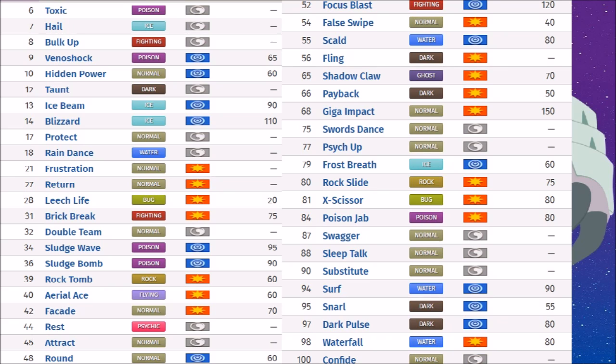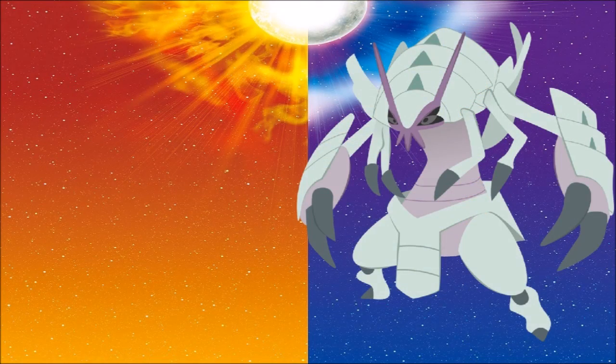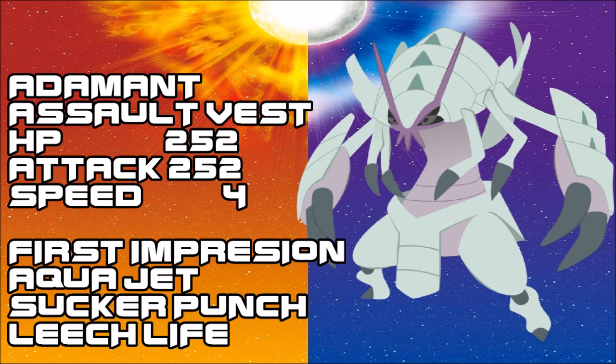While Golisopod does wall a plethora of Pokemon, it also struggles a little with them, which means First Impression — the priority move — is what you'll utilize most often. I only have two sets that I think make this thing valuable, depending on which Pokemon it'll face in its relevant tier. The first set is Adamant with Assault Vest — pretty straightforward.